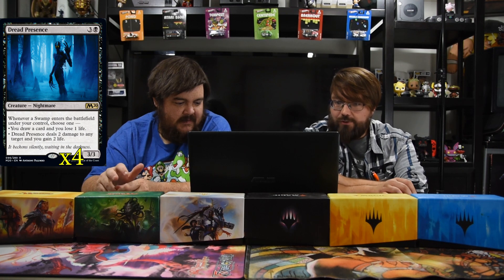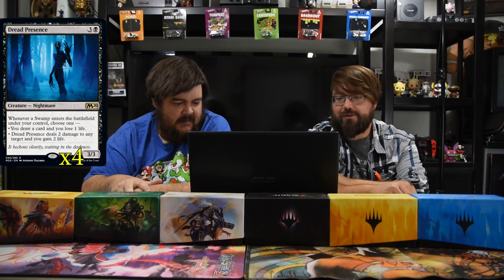This deck is called 'This Is My Swamp' and it has to do with Dread Presence. He's an awesome nightmare — three and a black, three-three. Whenever a swamp enters the battlefield under your control, choose one: you draw a card and you lose one life — that's pretty good — or deal two damage to any target and gain two life.